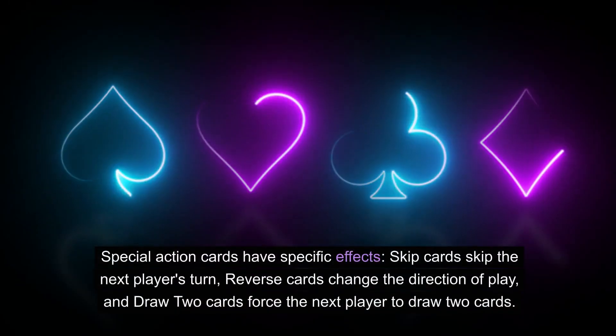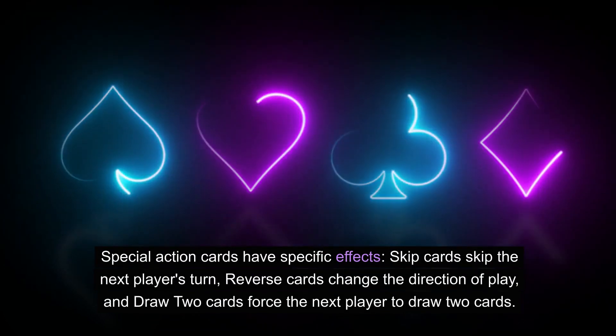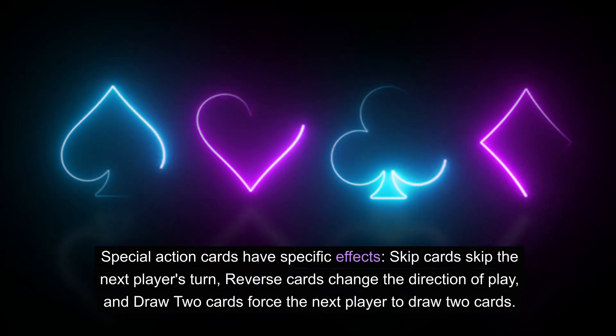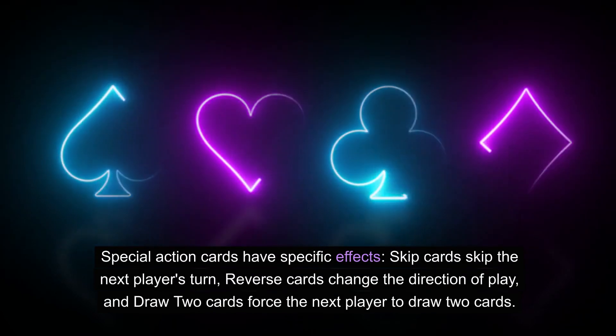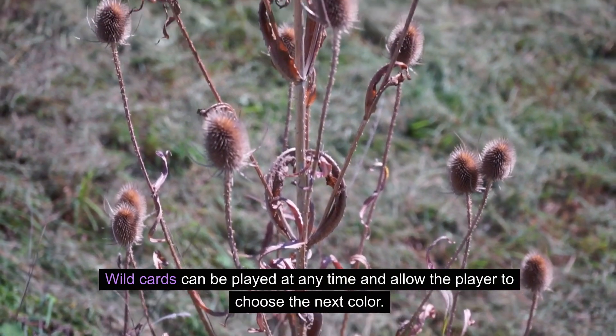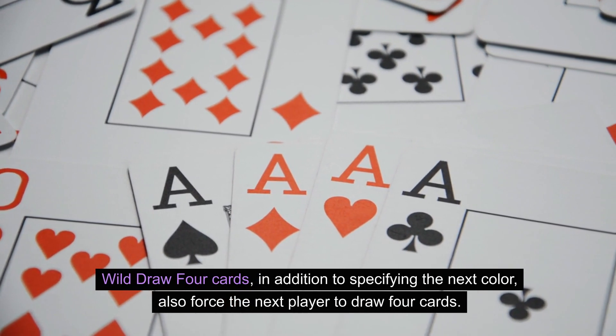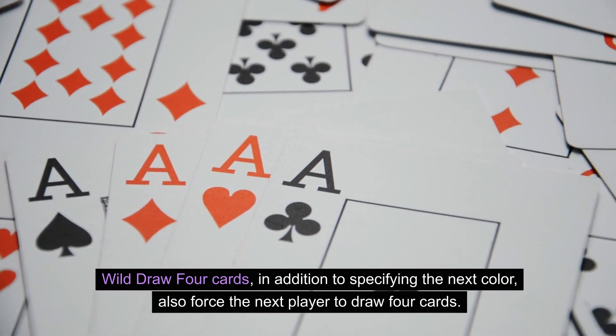Special action cards have specific effects. Skip cards skip the next player's turn, Reverse cards change the direction of play, and Draw 2 cards force the next player to draw two cards. Wild cards can be played at any time and allow the player to choose the next color. Wild Draw 4 cards, in addition to specifying the next color, also force the next player to draw four cards.